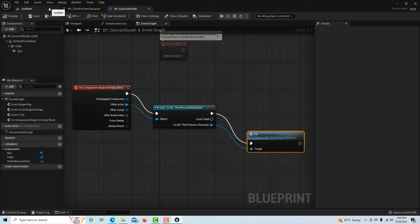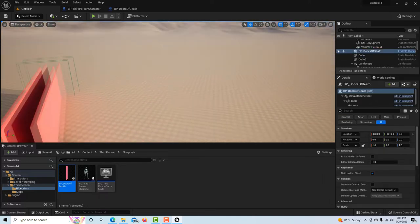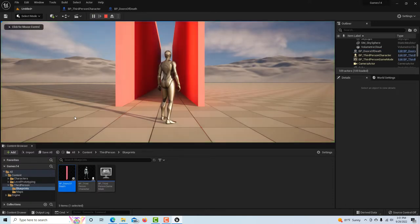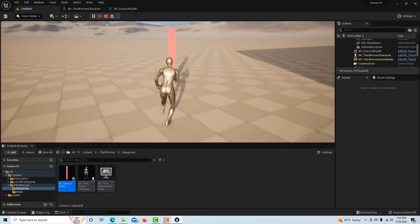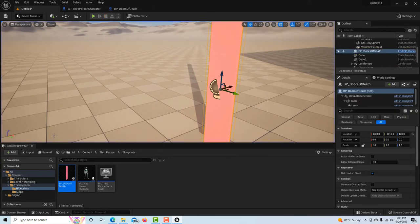Now we can test this. Drag the door onto the scene — it's not animated yet, there are still a couple things to do. But if I hit Play, when I go over to that door the mannequin should fall over as if it's dead. Yeah, perfect! We're on our way. Hit Escape to get out.